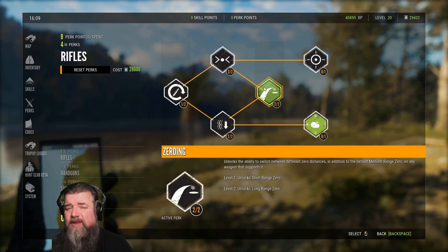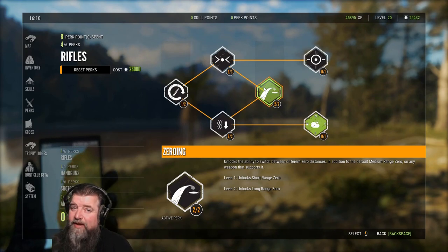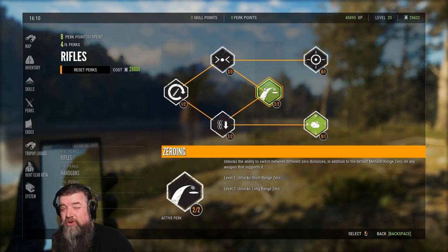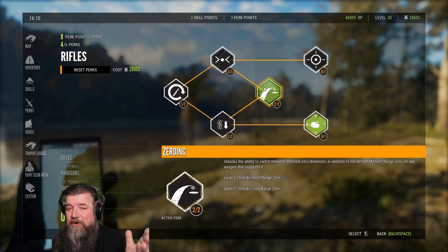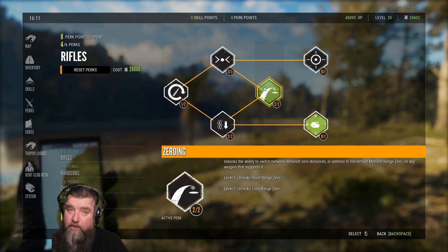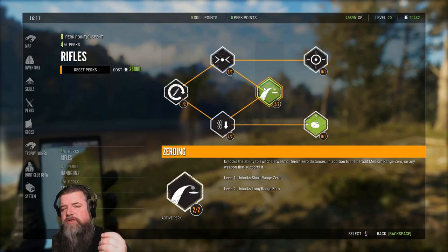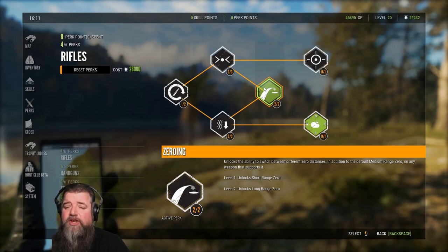So if you're at 150 and your animal is at 200, you want to be at the 150. If your animal is at 225, then 300 or 150 is going to do the trick. Without this perk and with the starting scope, you're zeroed for 150 on that .243. Without adding zeroing, you have to learn your lift and use your milli dots. But this is, in my opinion, a must-have.